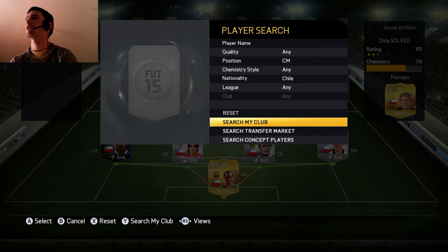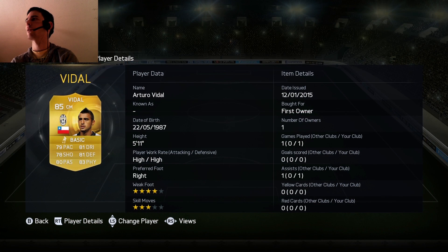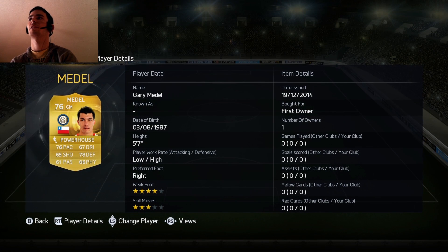Partnering him in centre mid in a 4-4-2 is Gary Medell, ex-Cardiff City player, brilliant in the Premier League — he's at Inter Milan now. I've smashed a powerhouse on him because he was a defensive midfielder; he's converted to centre mid. His physical is 86 — he's an absolute machine. These two are our CDMs really. Vidal has got high/high workrates and 4-star weak foot. Gary Medell has got low attack and high defensive, so he'll protect the back four all the time, and he's got 4-star weak foot too.